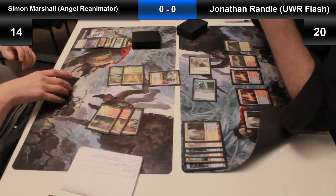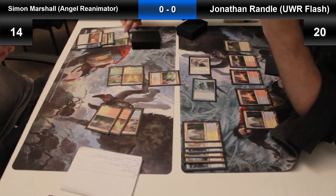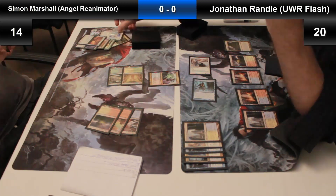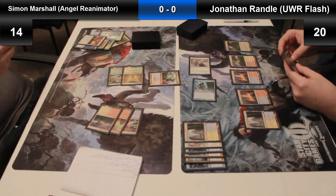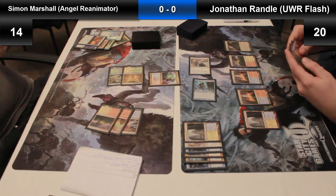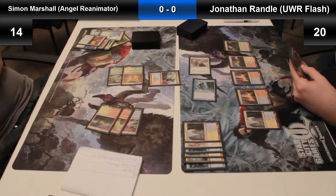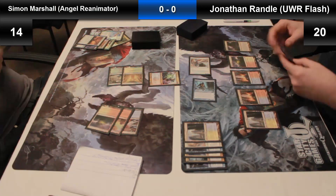That's Unburial Rites for Simon — he's looking to target the Angel of Glory's Rise that's in his graveyard. Jonathan asks what it does, and we have a look. It's a good job you're not playing Legacy, Jonathan — you've just rearranged the graveyard! In Legacy you have to keep your graveyard order the way it should be. You can see Jonathan has Rewind in his hand, so this Unburial Rites certainly isn't resolving. The only thing we might be looking at is a Dissipate, which would negate the fact that Unburial Rites has two modes.